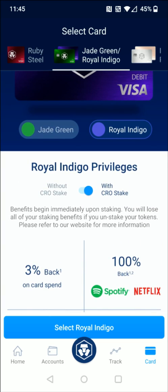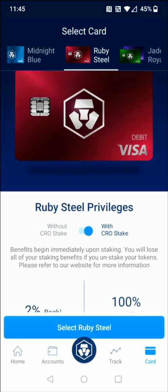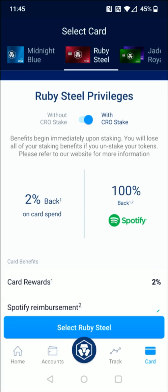If you go down a level to the $400 tier, which is the Ruby Steel, you also get a Metal card. However, it cuts off so you don't get Netflix, the percentage gets bumped down to 2% back on card spend, and you no longer get Lounge Access or that 10% back on the staking for this card.